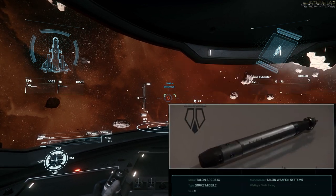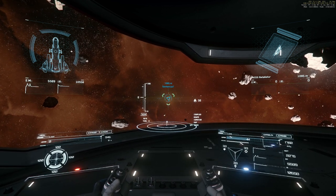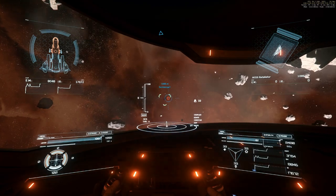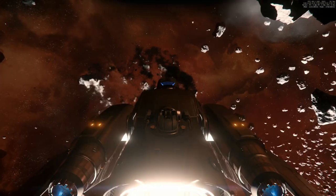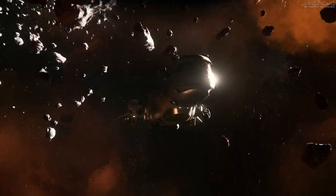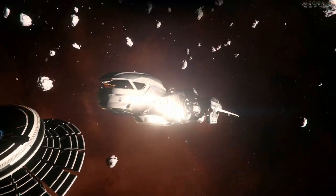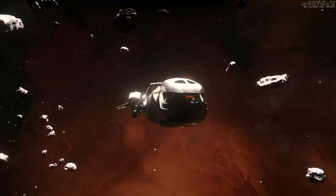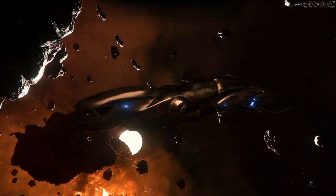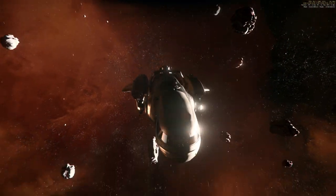And we are shooting one size nine torpedo now. Shields front side down, stern at maximum, and the front of the ship is red. Can we see any impact or cosmetic damage? Doesn't look like it. No — looks pretty normal.